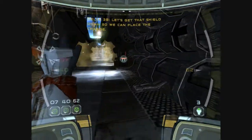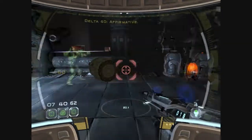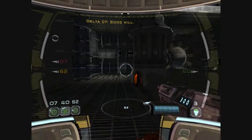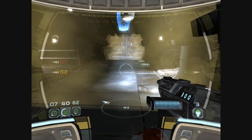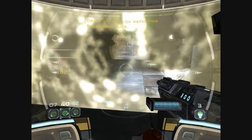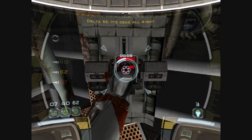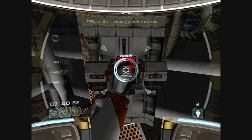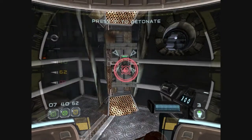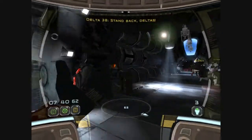Let's get that shield down so we can place the charge. Pack it up, Delta. Slice that terminal, Delta. About a minute. Take up snipe position. Stay on. Almost there. Good work, Delta.